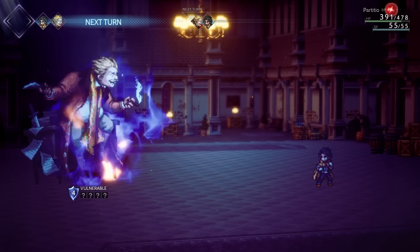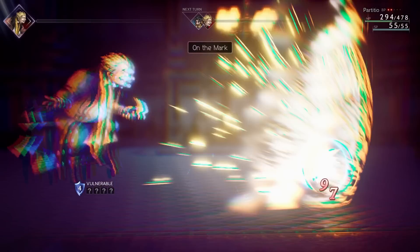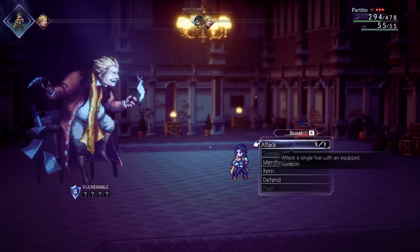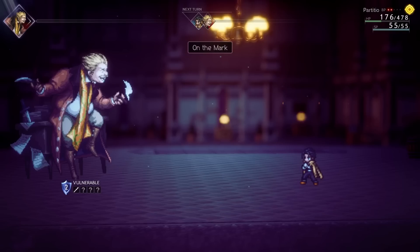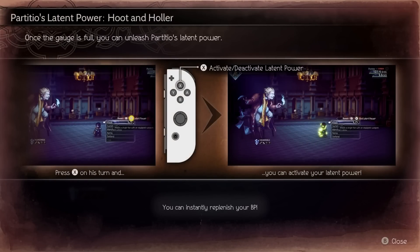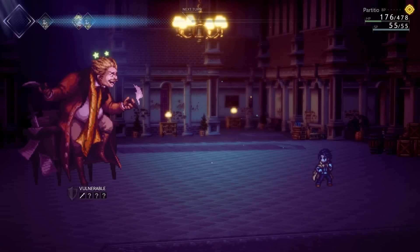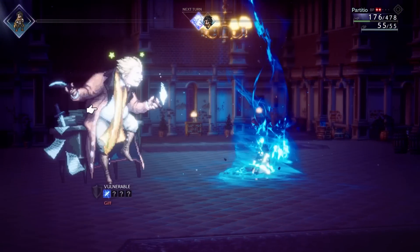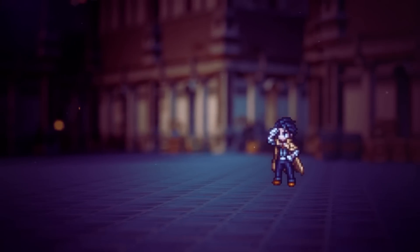I almost lost on my second attempt — my final attack, if he had attacked again and not missed, I would have died. But the game has generous save points right there, and anytime you do a loading screen transitioning between zones, it auto-saves. You get a new ability in the boss fight — you unlock your latent ability. It looks like a big bullseye that fills up, and when it does, you can activate it to fully max out your BP meter. So you can do a big four-attack combo or a big enhanced magic attack, and then get it right back the very next turn. It's devastating — really good.